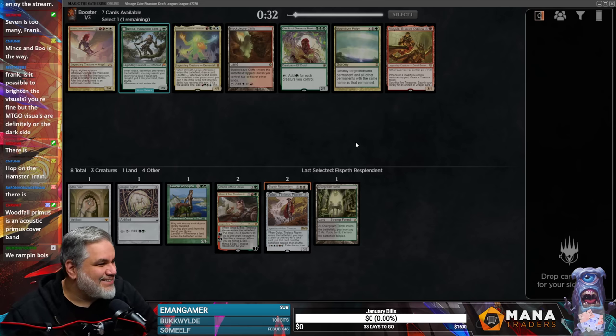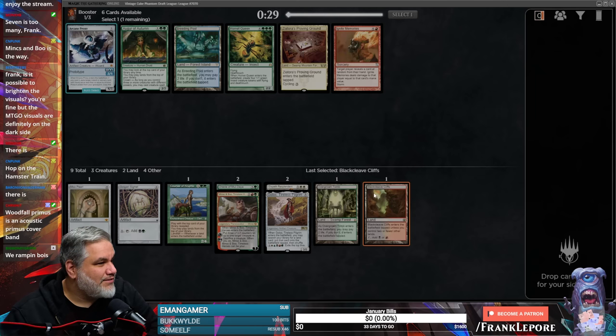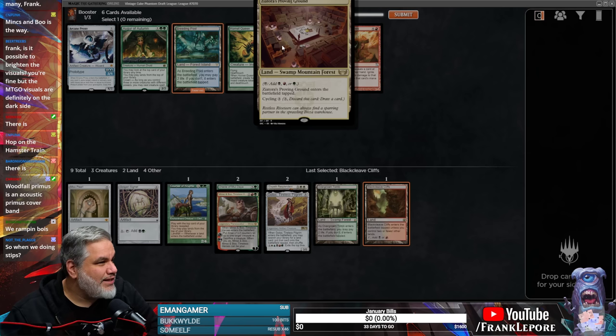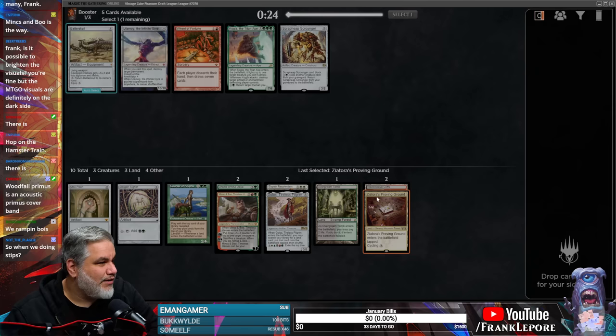I can't resist a nice new Planeswalker. We got a Mox Pearl to help cast it. I guess we take the Blackcleave Cliffs — I don't love it. We might just be four color, no blue. And the Breeding Pool — actually, Proving Ground might be better. It gives us the red from Minsc and Boo, it gives us green. Yeah, let's take the Proving Ground.